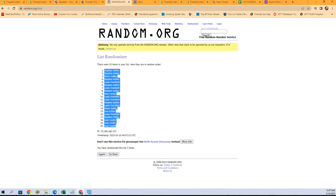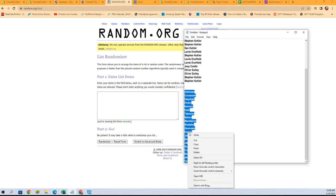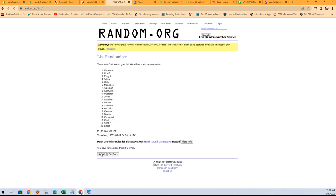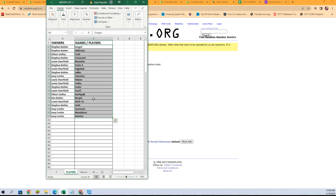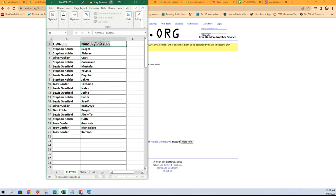Let's go get our locations and randomize them seven times as well on a fresh randomizer - Alderon down to Yavin IV. Seven times we go: one, two, three, four, five, six, and seven. All right, Camino at the bottom, Exegol at the top - get those copied. There we go, there is your lineup. Let's call it places, regions, realms - there is your lineup for the break.